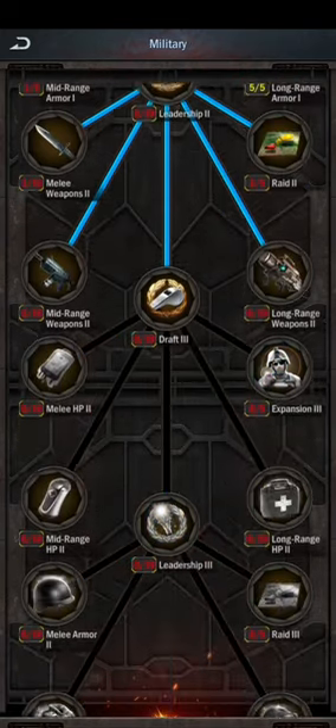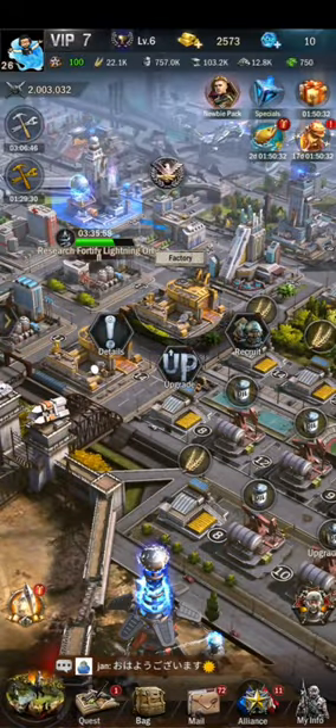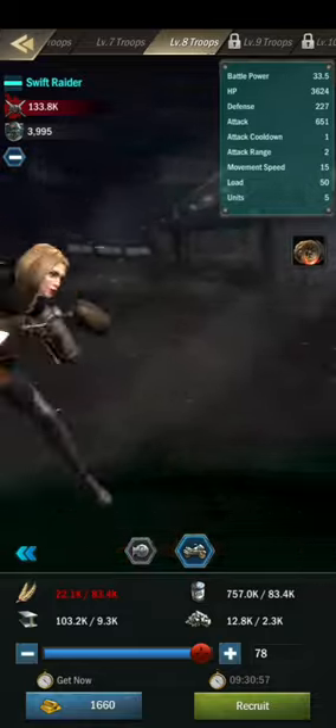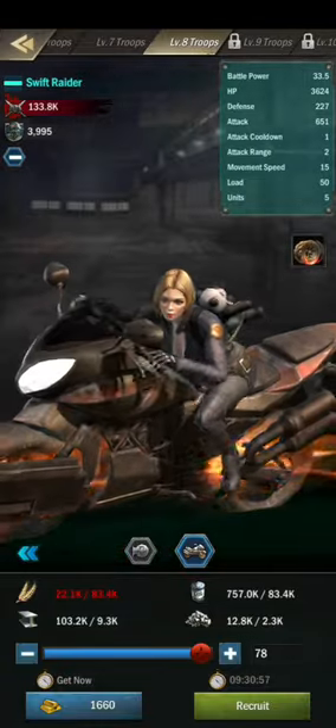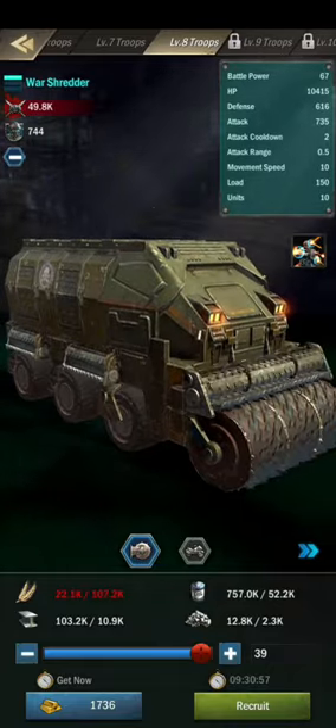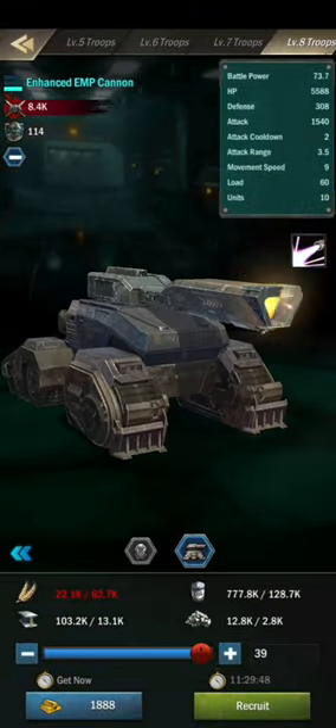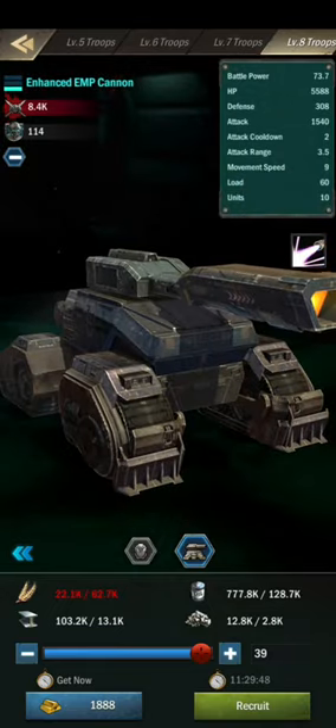Another important research area is military research, which I'll work on next. My factory is at level 23 where I am training T8 troops — specifically the Swift Rider and the War Shader. My workshop is at level 22 and I can train troops from there too, and I'm also training T8 there.